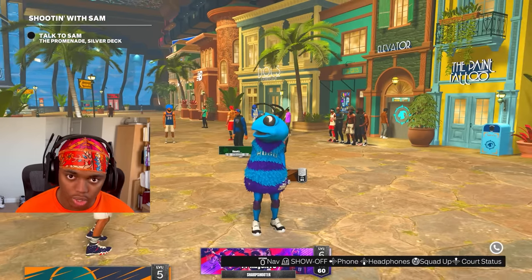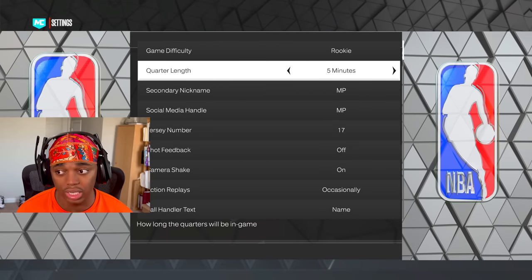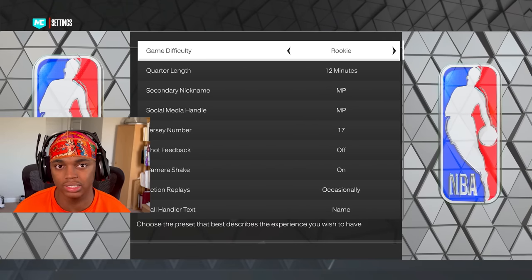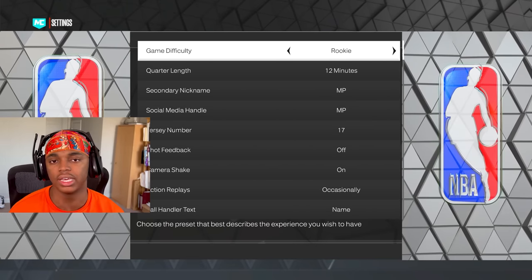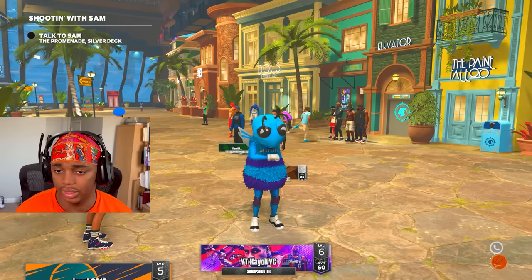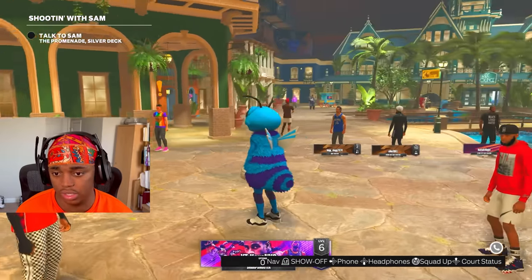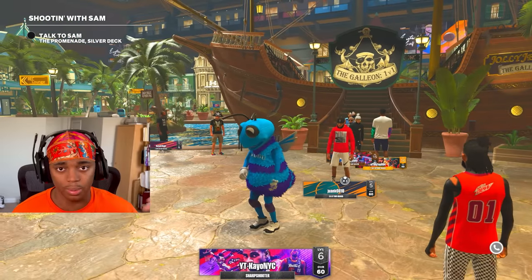The main setting you really want to mess with is in your actual settings. Make sure you're playing on rookie and 12-minute quarters to maximize the time you're playing in each game and to make it as easy as possible. I also like to turn off action replays because it gets kind of annoying. With that, you're done with the first steps. Now you just have to talk to Sam and Revis on the first floor, then go up to the second floor and talk to Robert and Rodney.